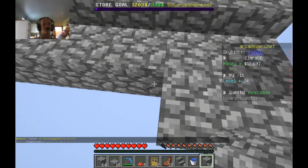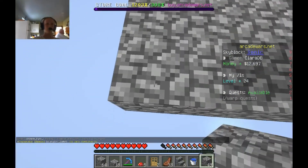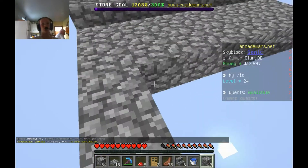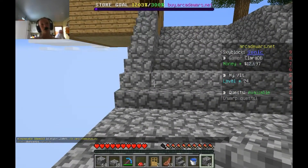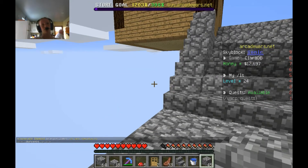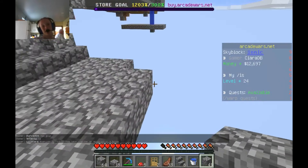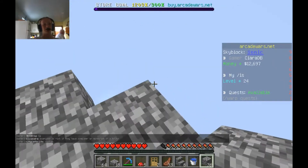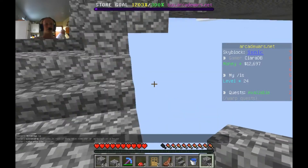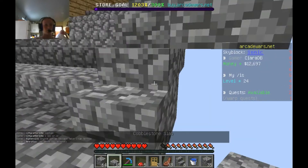I hope the bank wall explodes soon because when that happens you get loads of stuff. You can get up to like a thousand bank notes in-game. It's really cool because you actually get to see it - explosion particles, like emerald blocks float down from the sky and stuff. I hope it happens so I can show you guys.